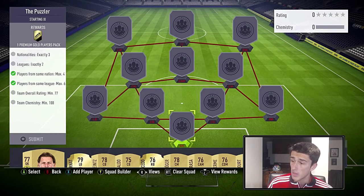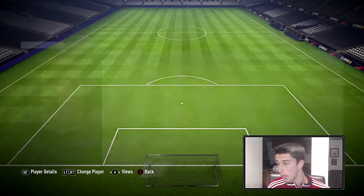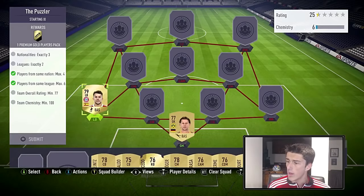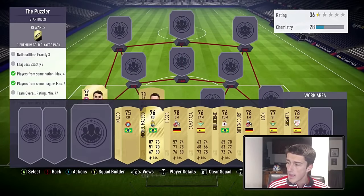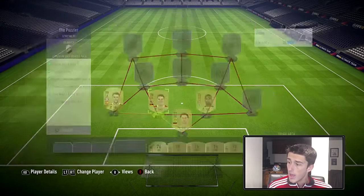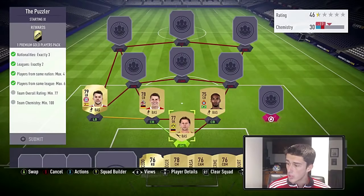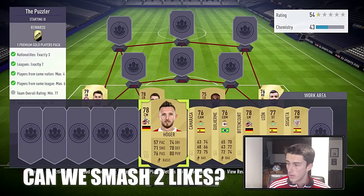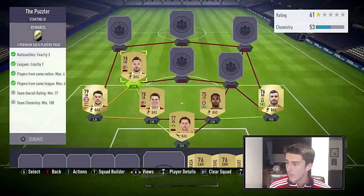77 rated, we're going with Weidenfeller at goalkeeper for 400 coins. Burn yet is the most expensive player in the squad at 1,200 coins. Then we're going with Heinz at center back for 550 coins and Naldo at right center back for 500 coins. Then Michael Macedo at right back as our last rare card. Hogar at center mid is 750 coins.